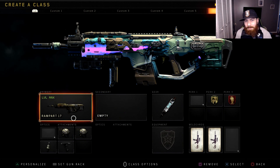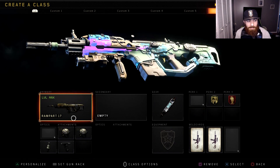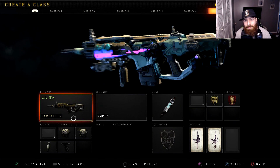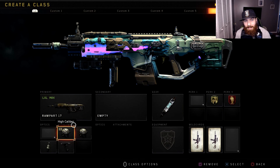Probably one of the most consistent guns I've really enjoyed using in this game all the way through is the Rampart 17. This gun is just a workhorse honestly. It has a really great time to kill with the high cal one and two, and I just don't have much bad to say about it. At longer ranges I guess it can be a little bit harder, but other than that it's probably one of the most dependable pub guns in the game.